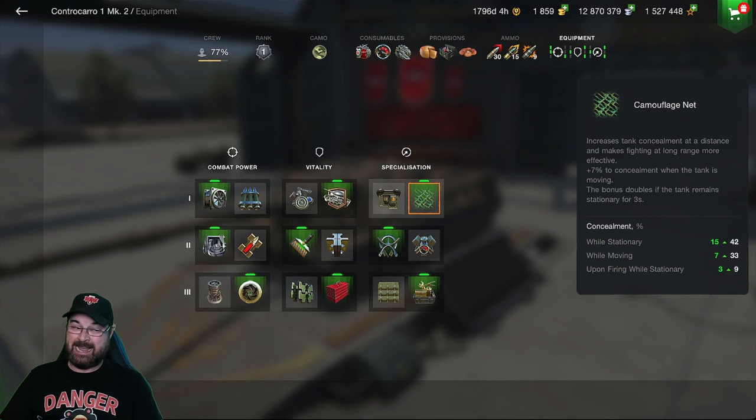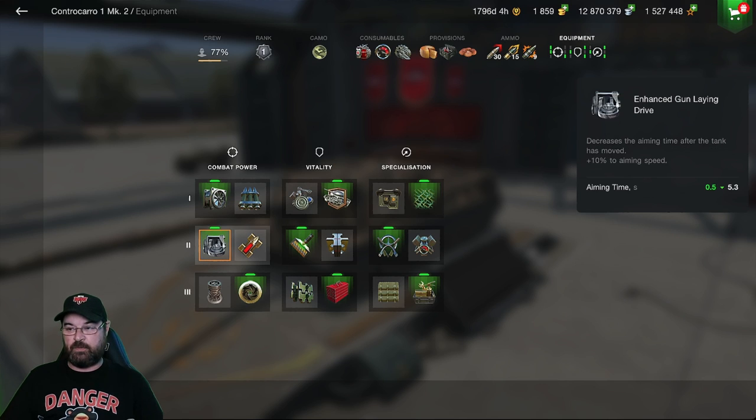With camouflage paint loaded and the camo net, I'm getting about 4% bonus. If I remove both, I drop 19% — bringing me into the 20-odd percent region, which is ridiculous. So I think both camouflage and a camo net are needed. I'm also running the enhanced gun laying device because without it the aim time is almost 6 seconds — way too long.